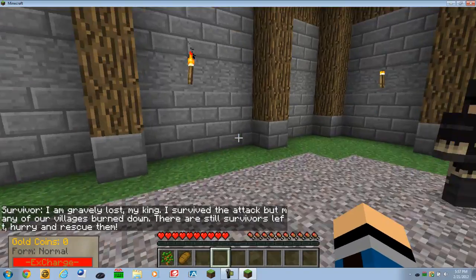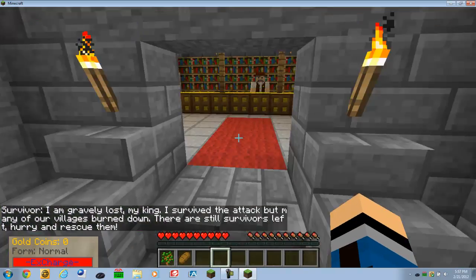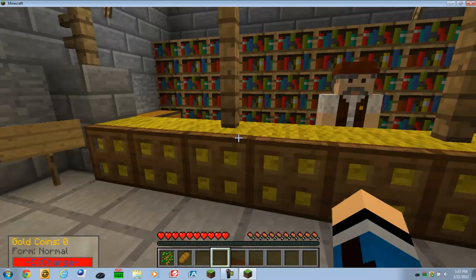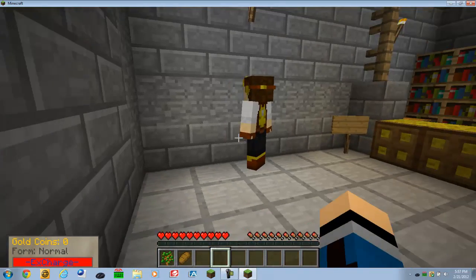When you click on this guy — right-click — he says his villagers have been thrown down and you can go find them. Then you'll get more honor, which I'll explain later.